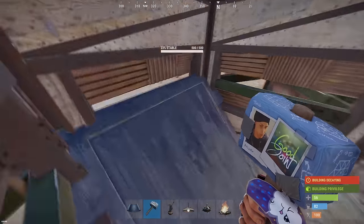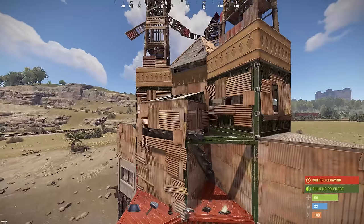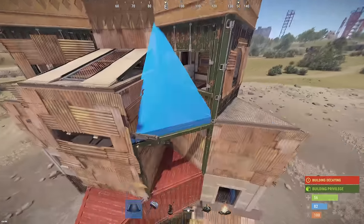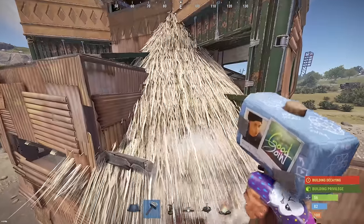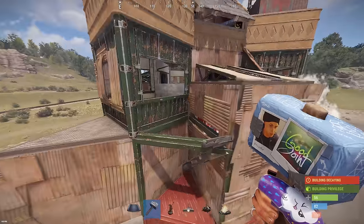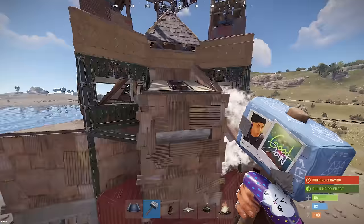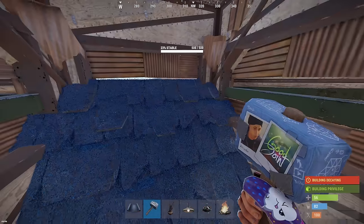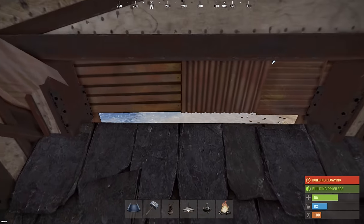Here we need to put a triangular roof — this roof will cut off the top of the ordinary stone. But in order to put it here, we must first remove the embrasures. We remove the embrasures from each side of the combat spawns, and now nothing prevents us from putting such triangular roofs. We leave them in the usual skin on sheet metal — the container skin is not needed. And of course we do this around the perimeter of our base. Magically a pixel has appeared even on the default stone.